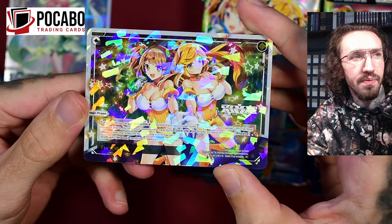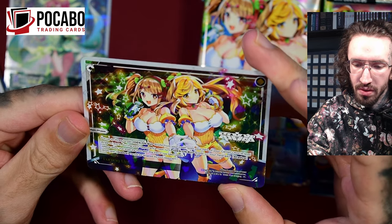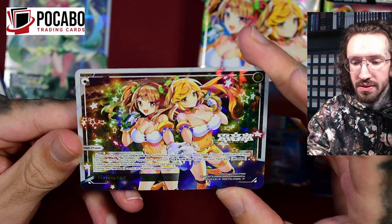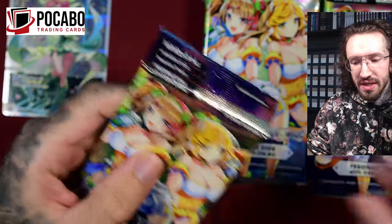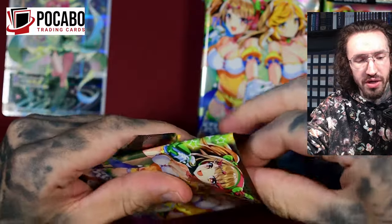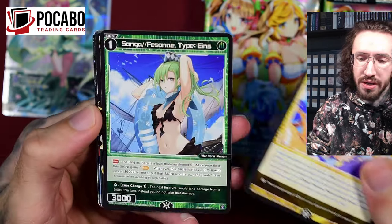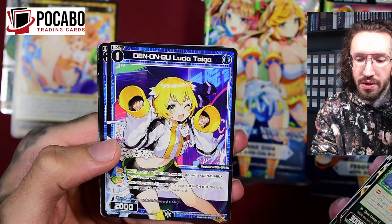Mama Defense - for the cost of three, put up to three target Denombu SIGNI from your trash onto your field. If your center LRIG is level three or more, during your opponent's next turn Denombu SIGNI on your field gain Shadow. That's nice. I don't know how competitive the Denombu decks are - in the past weeks I haven't really looked at deck lists, I just didn't have the time.